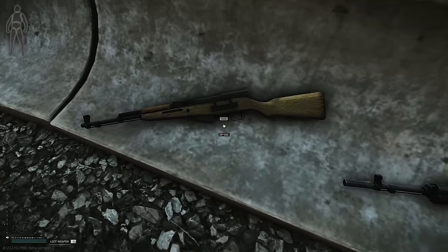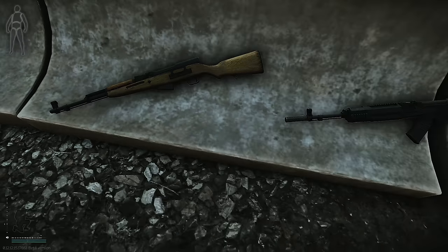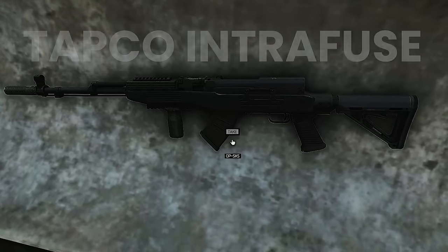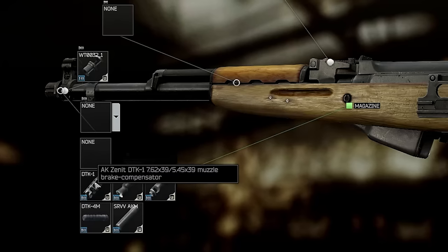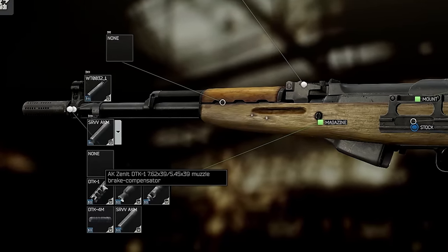There are three broad ways to build the SKS: the hyper budget version without changing over the stock, using the Fab Defense UAS, and finally the Tapco Intrafuse version. First, let's look at muzzles, because this is the same for all of them. Of the muzzle brakes and compensators, the SRVV is best for recoil, and at 7k from Mechanic 3 is pretty cheap. The Zenit DTK1 is the next best, from Skia 2.